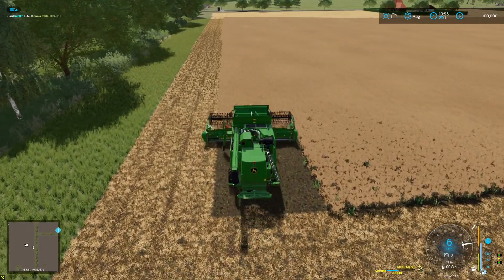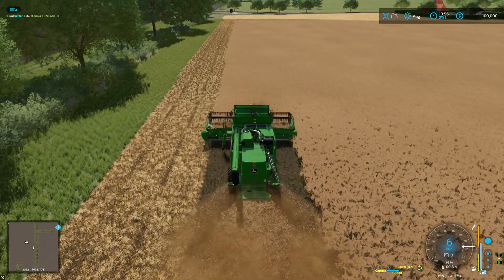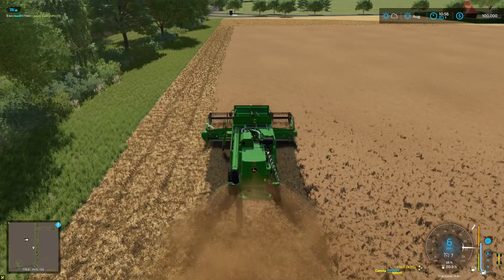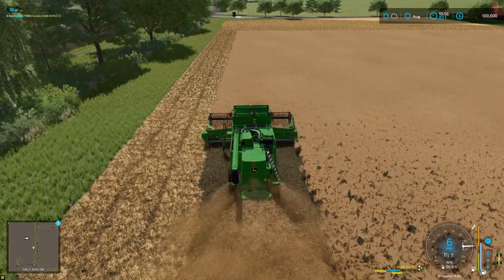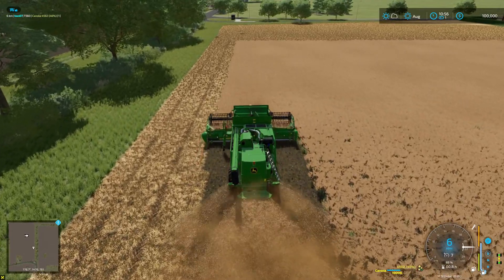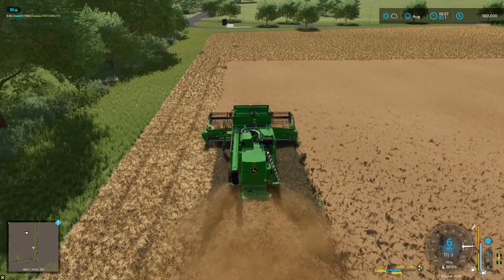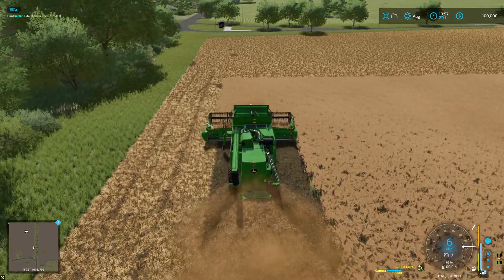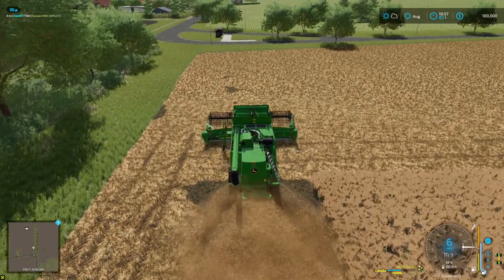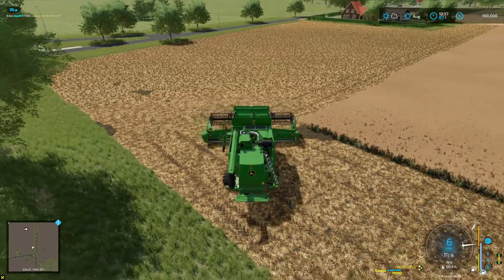That will also let the worker work back towards this end. Once we get the hired helper started, we're going to check out our field and start getting it into planting state. I want to try wheat in that field first — I think that's what I said last time. We need to put some wheat up there and I think we're on the last day for planting. We'll go get started on that field, whether it needs cultivating or mulching — I'm not sure what state it's in at this point.